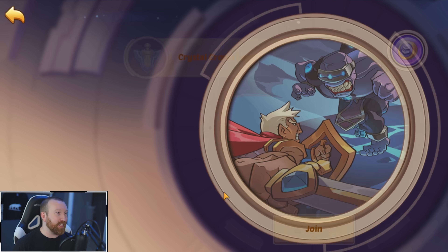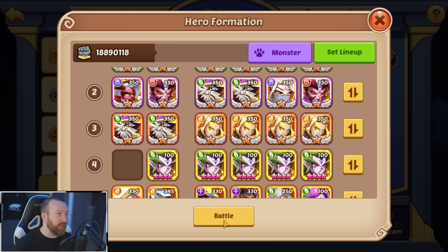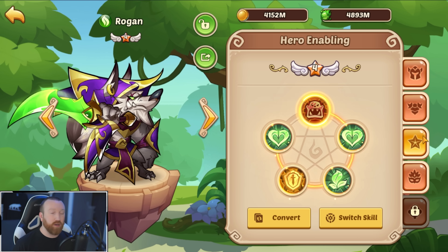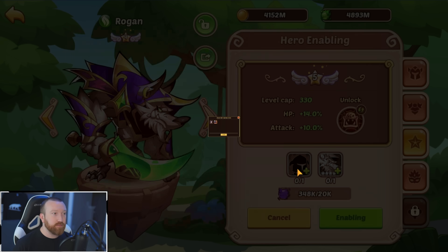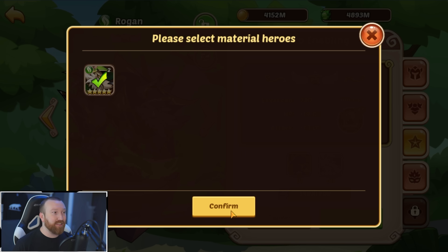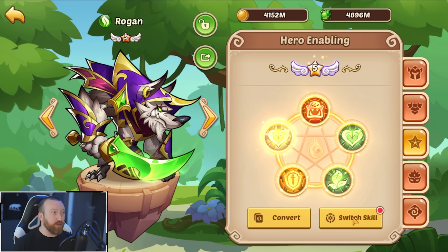I made a mistake and had one of my heroes being used as food in IDA, so we're going to take him out of that and come back into our E4 Rogan. Come over to the enabling screen, click on the E5 enable, grab that last 10-star hero, grab that ninth copy of Rogan, and hit that enable button. And there you go.